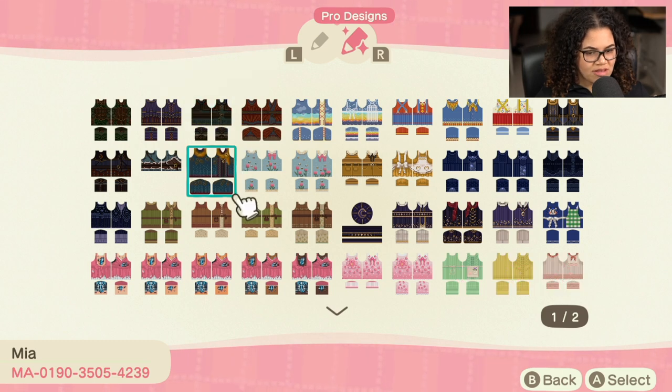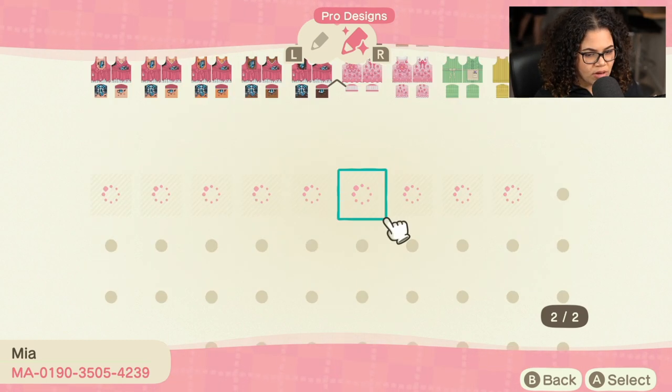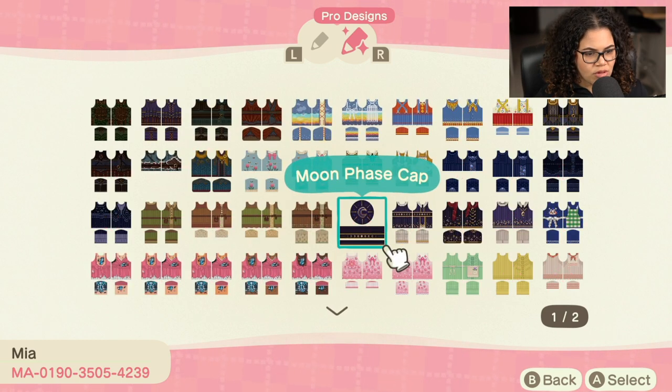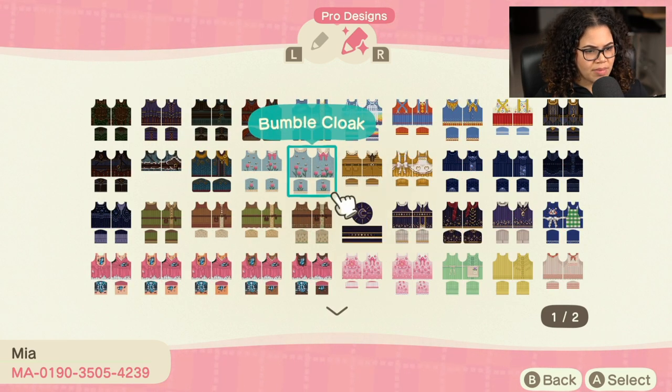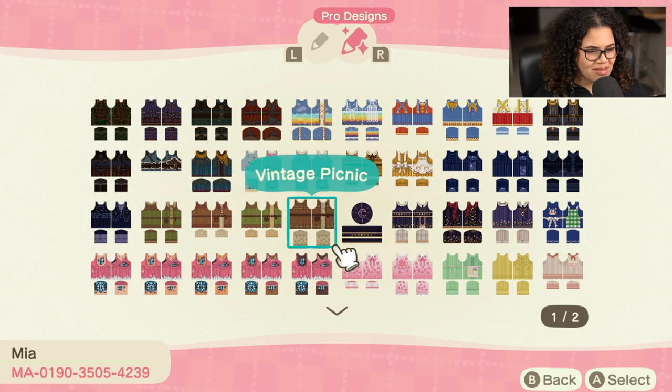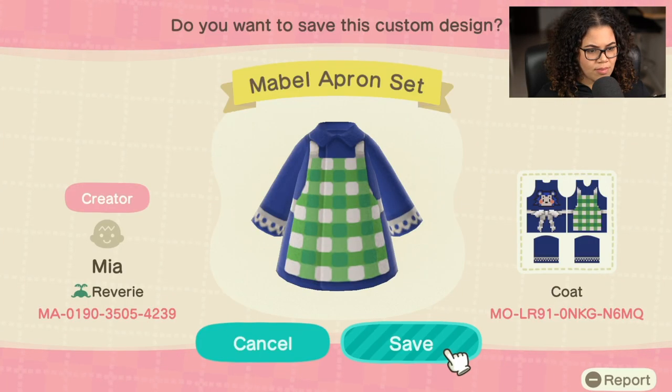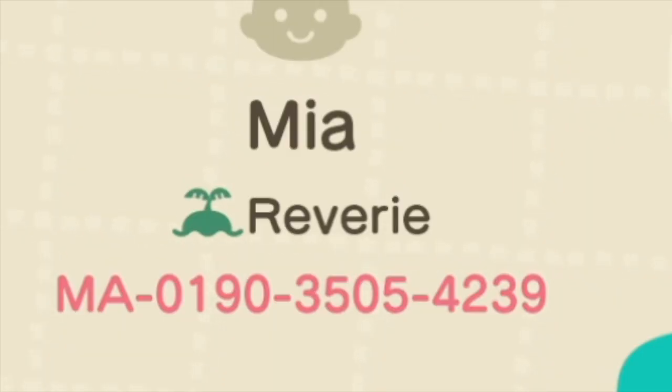Our designer of the day is someone who is recurring — a recurring designer. This is Mia from Reverie. Before she had made the bumble cloak, and also these forest picnic, vintage picnic things. She has a maple apron set — that's adorable. But what I did see on here was the sunset maiden. This is Mia from Reverie; this is their creator code if you want to check them out.